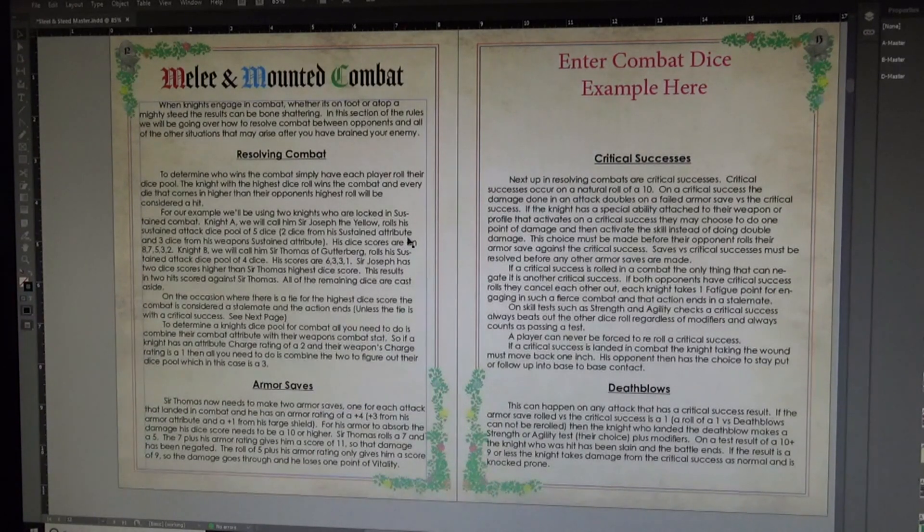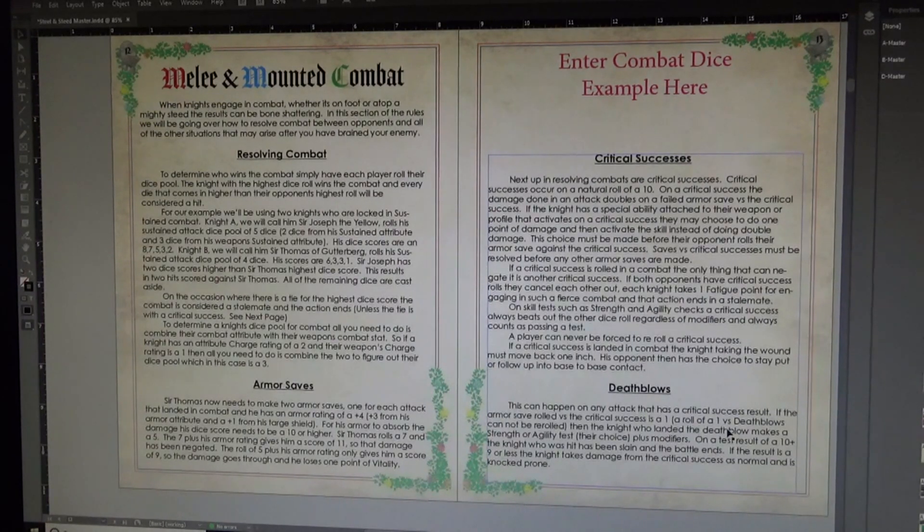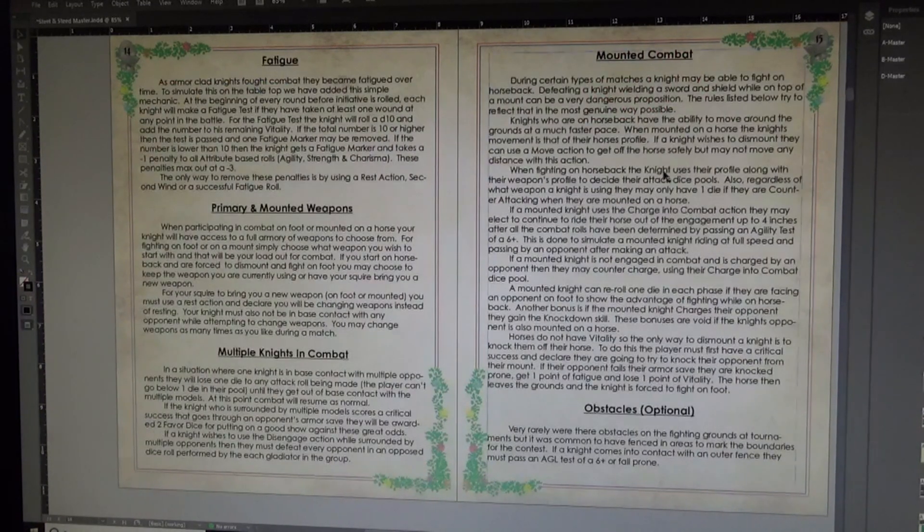Here we have the melee and mounted combat section — how you resolve your combats, armor saves, critical successes, and how they work. We did bring death blows back for Knights of Tournament. Medieval tournament wasn't really about killing somebody — it was about besting them and showing skill — so death blows don't play as major a role, but they were a risk in tournaments. Even though weapons were mostly blunted, things still happen, so we brought the death blow rule over from Sons of Mars.